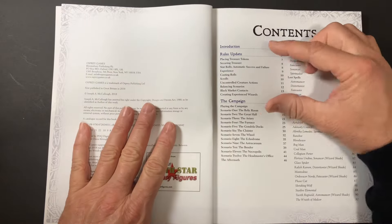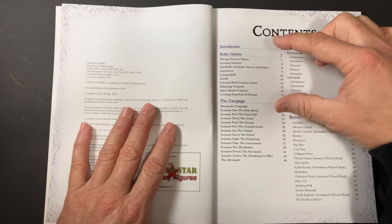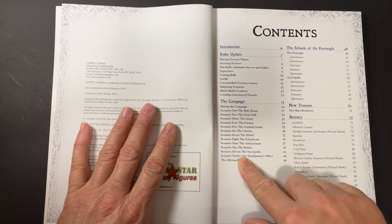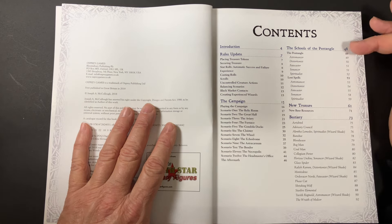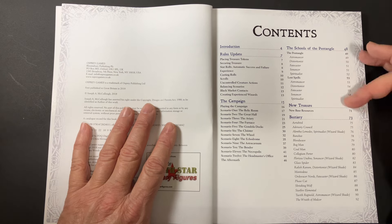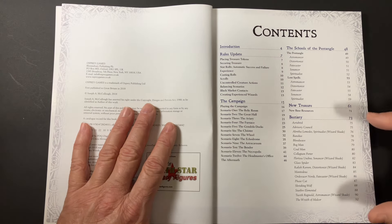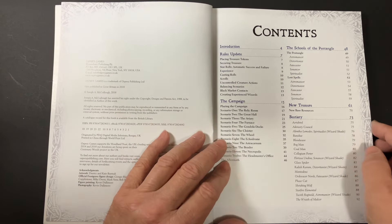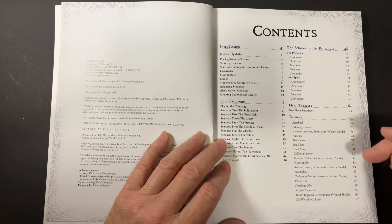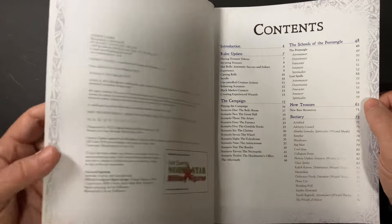In the contents, there's a fair bit on the rules update — this was prior to second edition. We have the campaign which has got 12 scenarios, introduces five lesser schools of magic and their associated spells. You get new treasure, new base resources, and quite an extensive bestiary — there's 11 odd creatures and then there's seven boss monsters, boss creatures if you will.